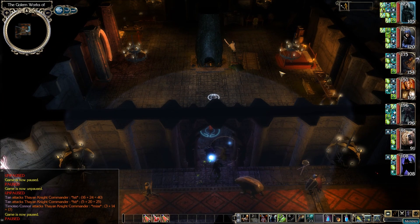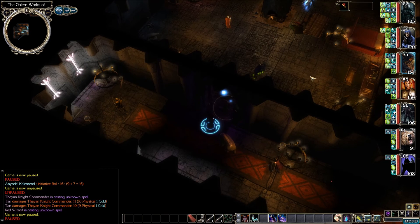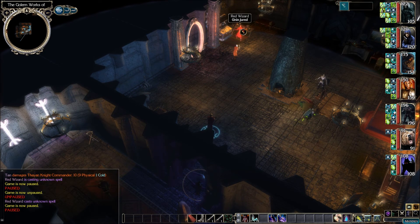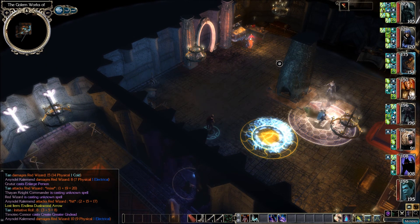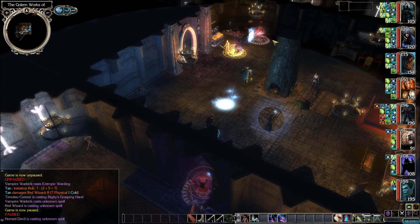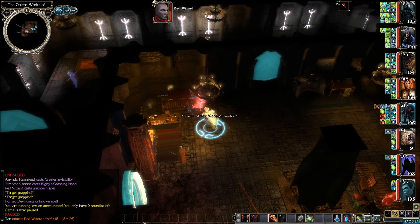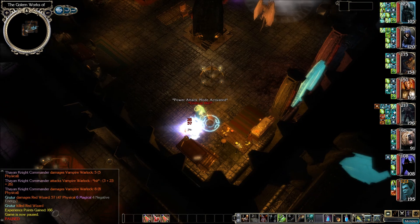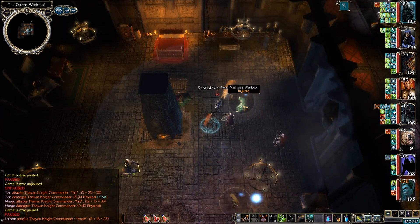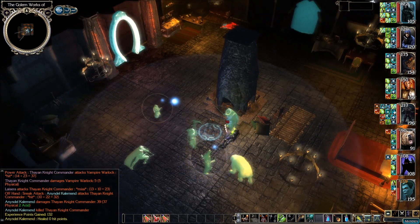There's a knight commander here and a red wizard over there. Annandale's going straight for that red wizard. Let's get Tan up inside here. Gruder's going over to the knight commander, which is fine. Let's target that red wizard — that's a many shot. Looks like it's just these two. This guy's still alive; hurry up and take out that wizard. We got him dead. Let's get over here and help. We've got our own vampire warlock summoned — sneak attacks are working on him. And that's it.